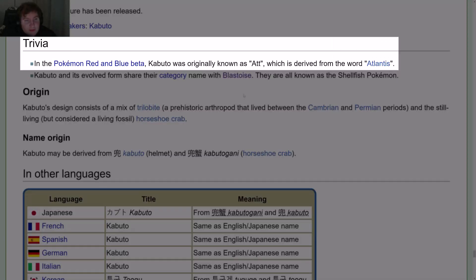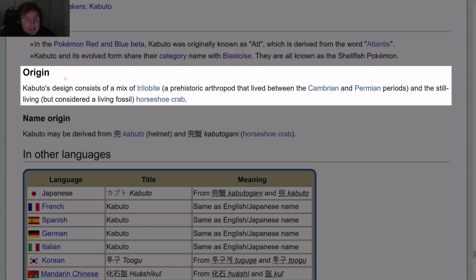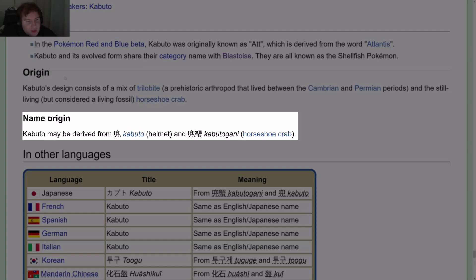Trivia: In the Pokémon Red and Blue beta, Kabuto was originally known as 'At,' derived from the word Atlantis. Kabuto's design consists of a mix of Trilobite — a prehistoric arthropod that lived between the Cambrian and Permian periods — and the still-living but considered living fossil, horseshoe crab. Name origin: Kabuto may be derived from 'kabuto' meaning helmet, and 'kabutogani' meaning horseshoe crab.